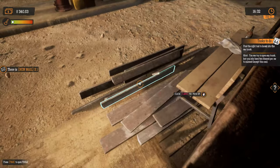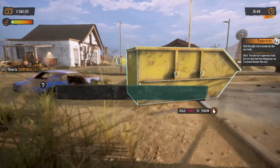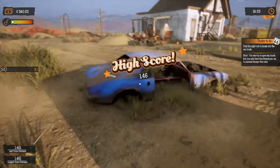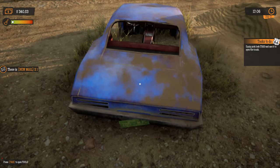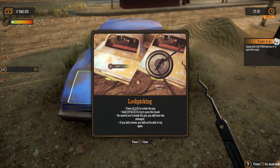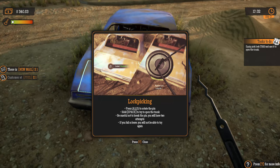Let's see what we want to do first. We kind of want to get all these out of here — what's the closest dumpster? Okay, from the lock pick test complete, so now we'll be able to pick locks. Now let's see — tab and lock pick. Use A or D to rotate the pin, hold shift and try to open the trunk. Be careful not to break the pick pin — you will have two attempts. If you fail or leave, you will not be able to try again.